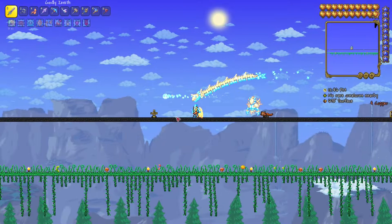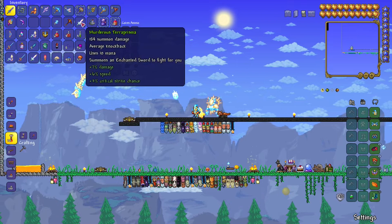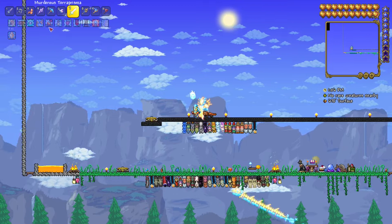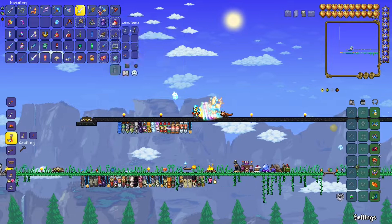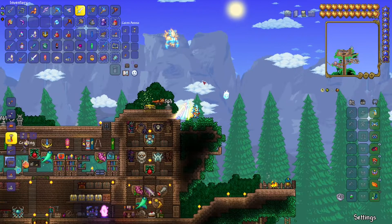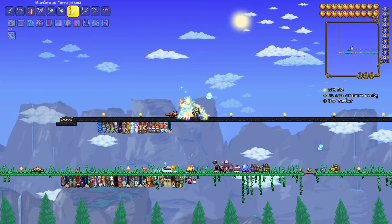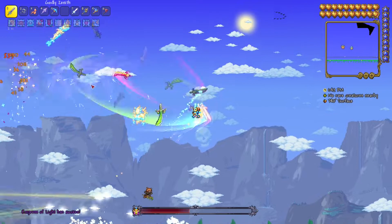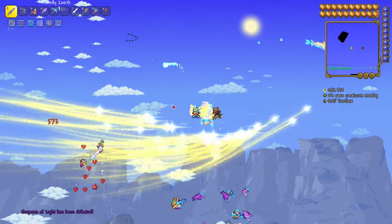If you kill her during the day you get a minion summoning item — swords that you can summon. I'm not sure which is better, this one or my Stardust Dragon. I think they're both good. The problem is you get this so late in the game that it's kind of worthless. Let's try to kill her once more with these new minions — I think I just got used to her attacks so I can dodge them better. This minion summoning item is about as good as the Stardust Dragon.